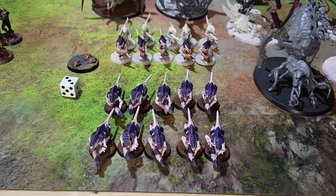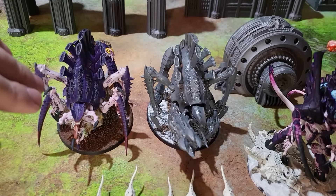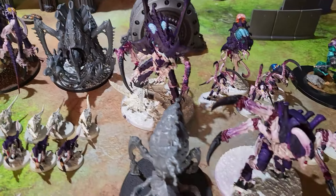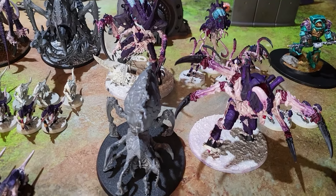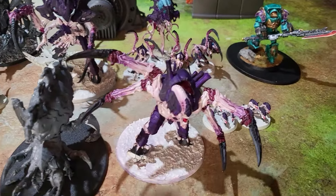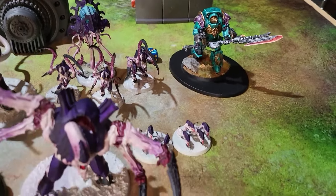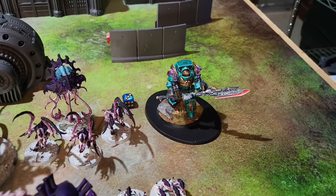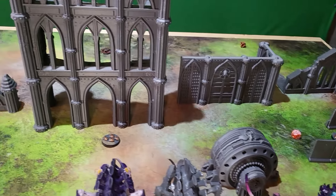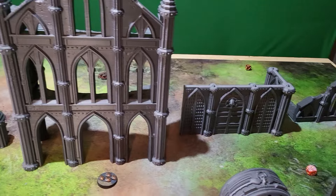Now Colt's going to take you through his 1,500 points of Tyranids. Some models may be proxied. All the Gaunts today are Hormagaunts — 2 squads of 10. Then 2 Tyranofexes: one with the Rupture Cannon, one with the Acid Sprayer. A model substituting as a Maleceptor, the Norn Emissary, a Screamer Killer, a Neurotyrant with Tyrant Guard, 2 Ripper Swarms, and a Maw-Loch substituted by a Custodian Dreadnought. If you want to support us, we sell terrain and miniatures on Etsy.com slash BattleBond. Please like and subscribe so we can keep doing this.